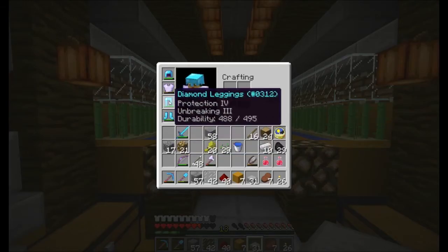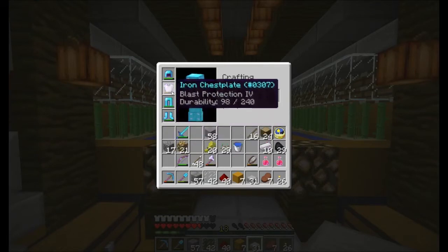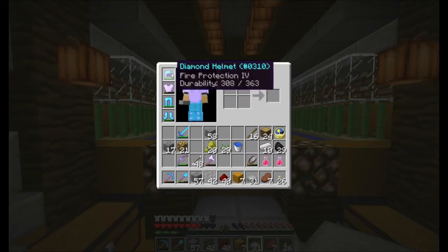I have gotten a Protection 4, Unbreaking 3 diamond leggings. I got my boots up to Protection 4, Unbreaking 3, Feather Falling 4 — very nice. Still rocking this chest piece — good for creeper blast protection. And a Fire Protection diamond helmet; I am not excited about that, but that's okay.